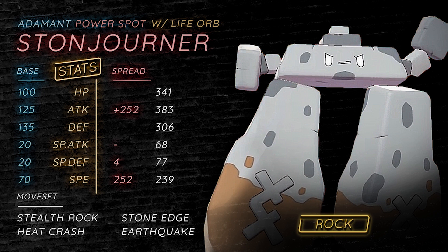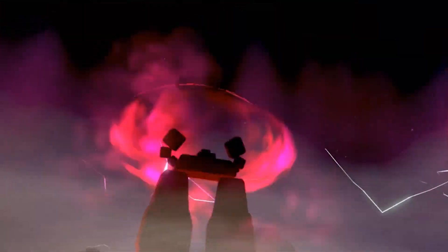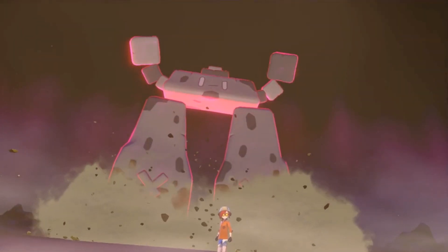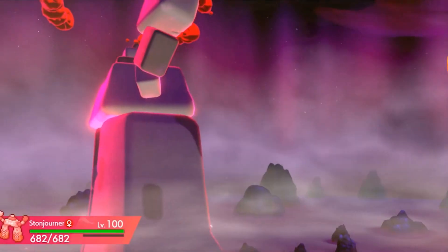This Pokemon has a pretty nice HP, Attack, and Defense stat: 100, 125, and 135. Unfortunately it has very bad Special Defense, but it's fine because it has a decent speed tier at base 70 despite being a stonewall. It's actually a really cool support mon when it comes to max raids and doubles because of its Power Spot ability, which basically boosts the base power of allies by 1.3.